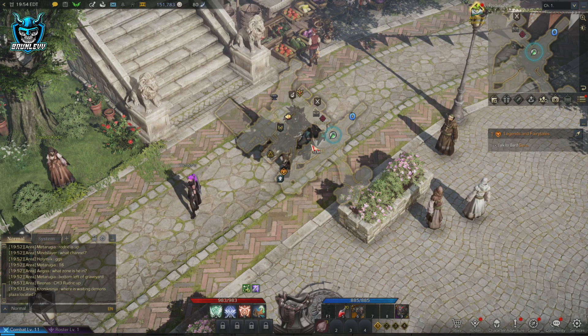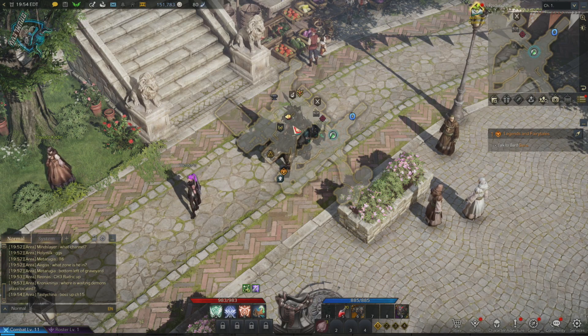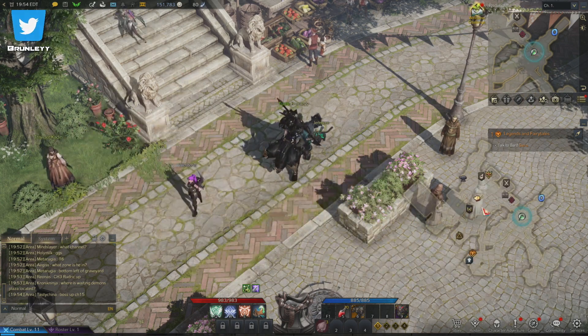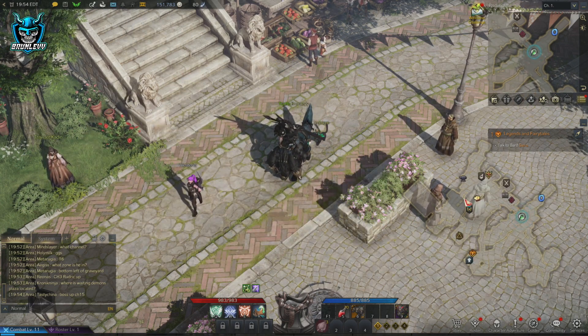If you're wondering how to move the on-screen map in Lost Ark, all you do is hover over it with your mouse, click your middle mouse button, and drag it wherever you want. Let go of the mouse button and it will just stick.